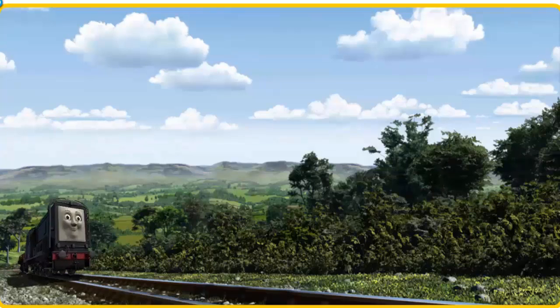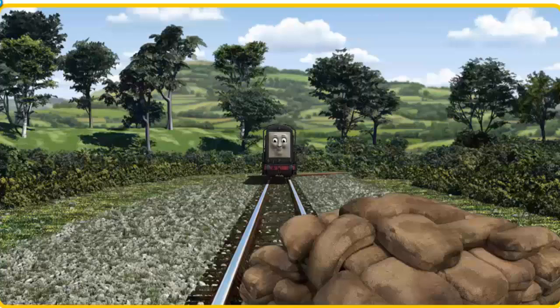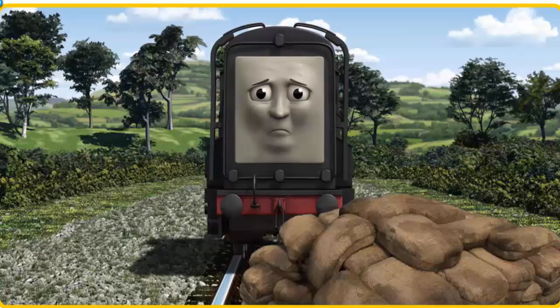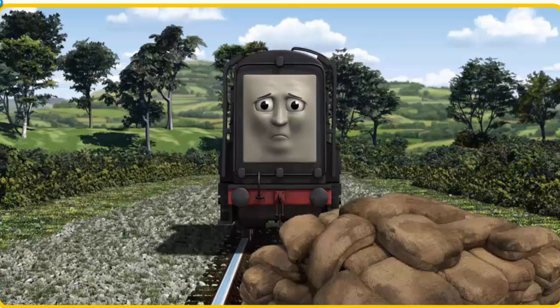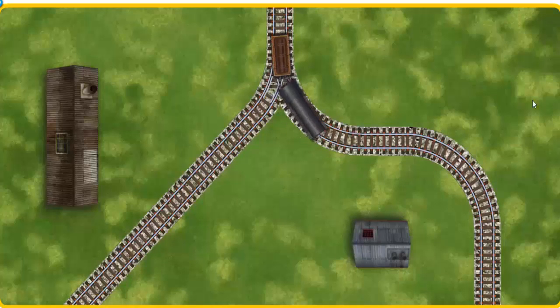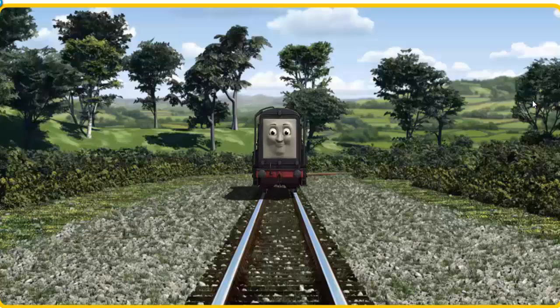Diesel went through the countryside. Suddenly, the tracks were blocked. Diesel had to stop. He needed to go a different way. Show Diesel the track that goes nearest to the shortest building. Let's go!